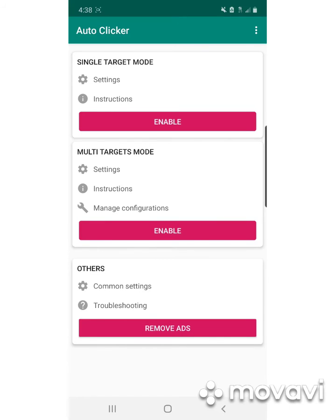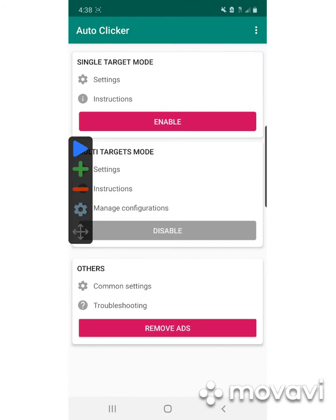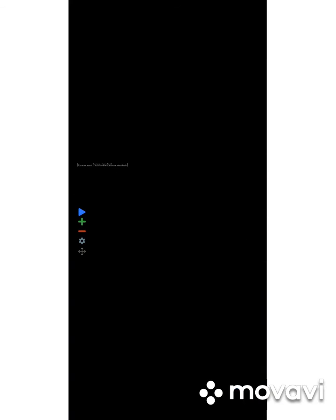Hello everyone, today I'm going to show you how to power mine using the auto clicker that I showed you in the last video from Magic. So first you're going to go to your auto clicker, hit enable on the multi target, new configuration, go over to Old School RuneScape.